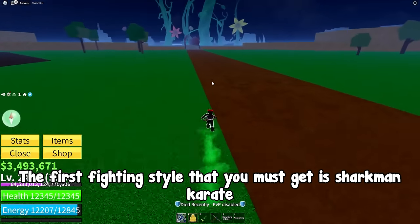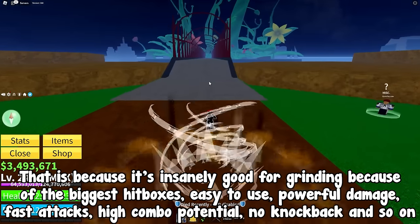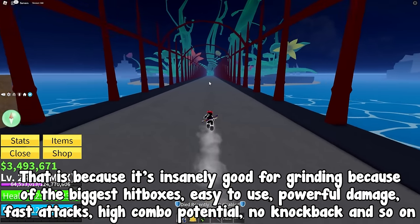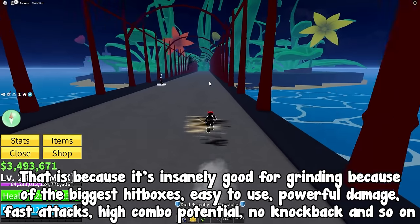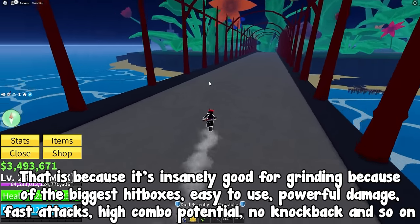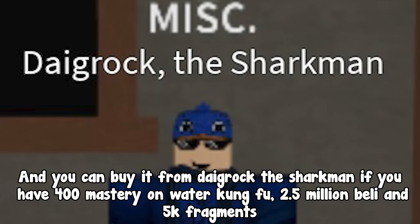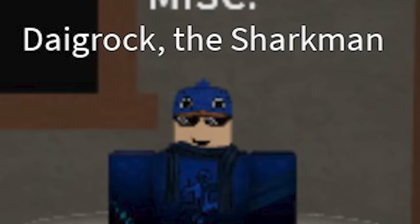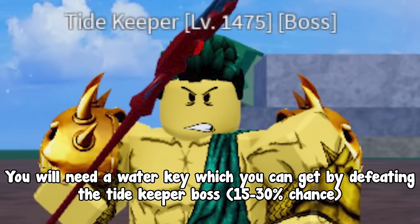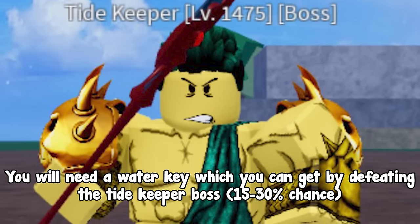The first fighting style you must get is Sharkman Karate. It is insanely good for grinding because of its biggest hitboxes, easy use, powerful damage, fast attacks, high combo potential, and no knockback. You can buy it from Digrok the Sharkman if you have 400 mastery on Water Kung Fu, 2.5 million Beli, and 5k fragments. You will also need a Water Key, which you can get by defeating the Tide Keeper boss at a 15 to 30% chance.